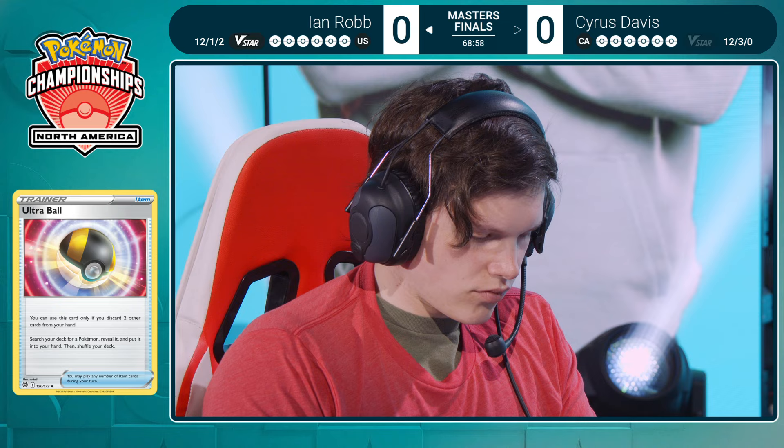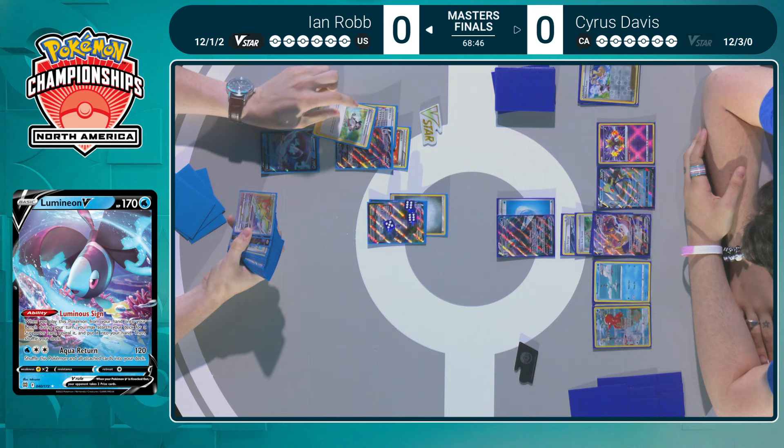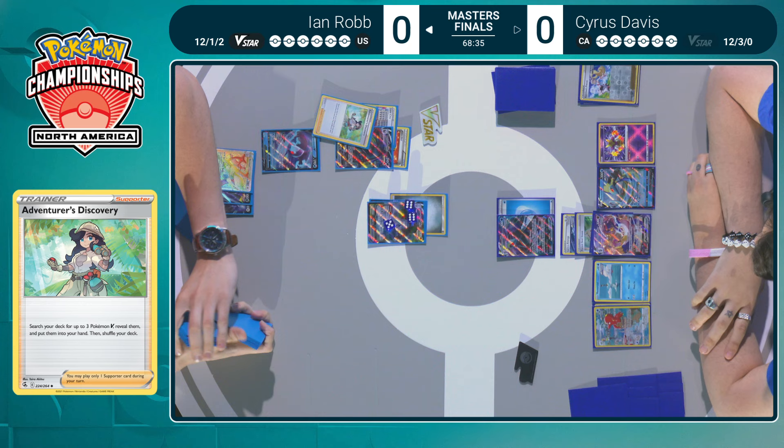Ian is debating grabbing that Lumineon V — Luminous Sign able to search for a supporter — making his hand a little better, eyeing down that Adventurer's Discovery. And it looks like that is the supporter of choice: Adventurer's Discovery, search your deck for three Pokémon V. Looks like Arceus V, Arceus V, Arceus VSTAR.